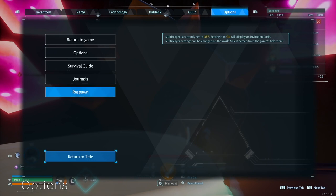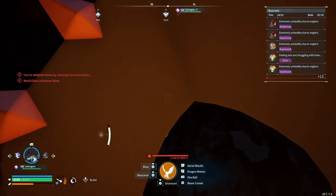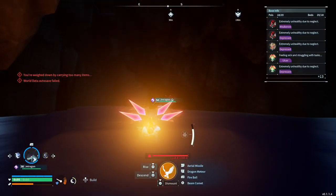Now what you do in this situation — I would typically go ahead and return to title, and it'll spawn you back up on top of the ground if you do fall through. But either way, this is unlimited — you can do this over and over for just one Jetragron.